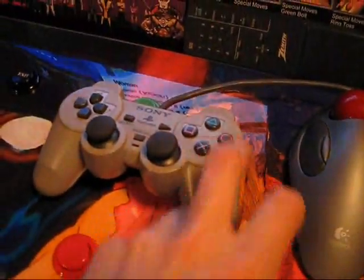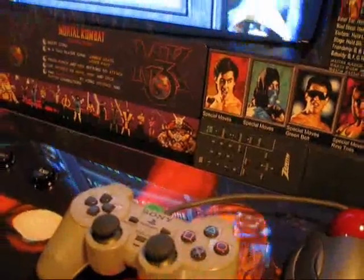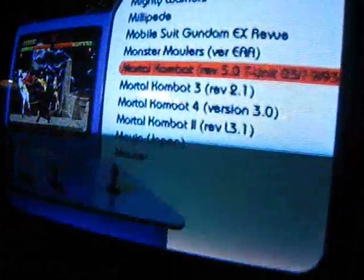I'll select, say, Mortal Kombat. I press O — the game starts up, no problem. I'll press X. Gotta hold it down for a second; I put the delays in. Hold it down — there it goes.